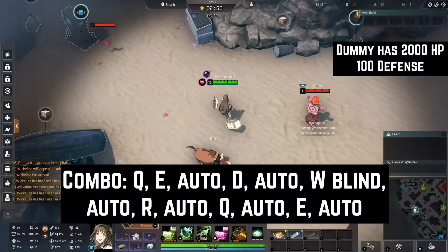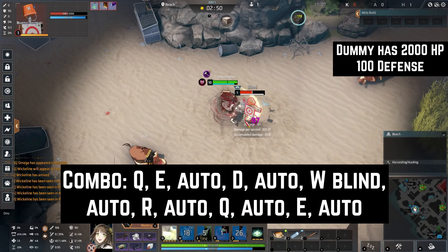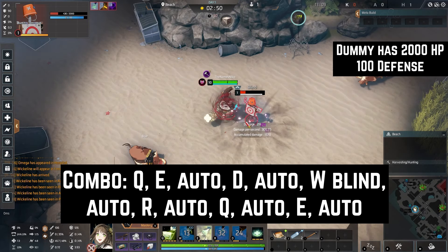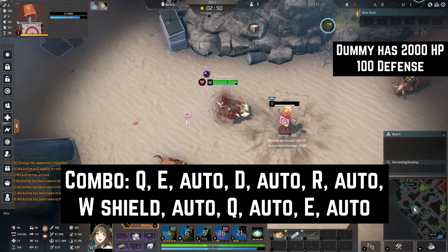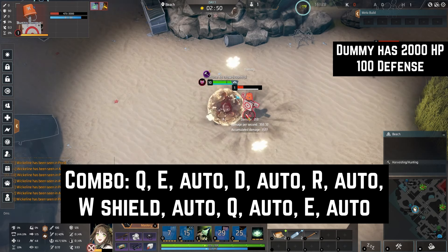The combo for auto attackers is Q, E, Auto, D Skill, Auto, W Blind, Auto, R, Auto, Q, Auto, E, Auto. For all other matchups, the combo is Q, E, Auto, D Skill, Auto, R, Auto, W Shield, Auto, Q, Auto, E, Auto. And if they get too far after the second Q, use E to get closer and then use two autos. You can do some more advanced plays with your R, but this combo should give you a good framework.